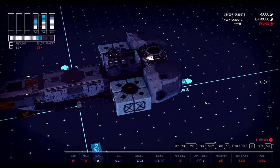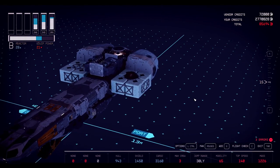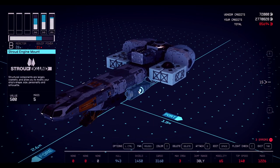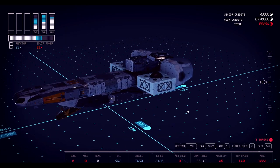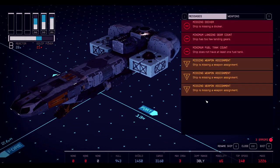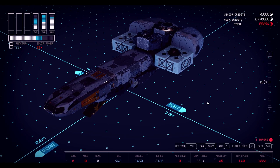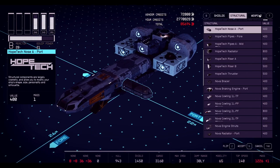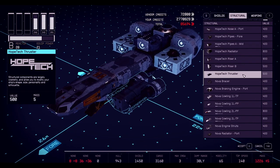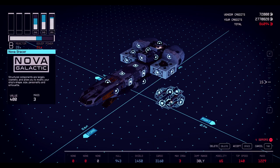Now we're going to bring the ship up this way and extend it so we can put the landing gear on. There's nowhere to put the landing gear right now except one mount. Not enough landing gear, missing a docker, no fuel tank — we're getting closer to the finish of the build. Let's add the structure on here. I like these Nova bracers — they actually have so many connection points. We'll do this because it's very simple. Let's attach this.